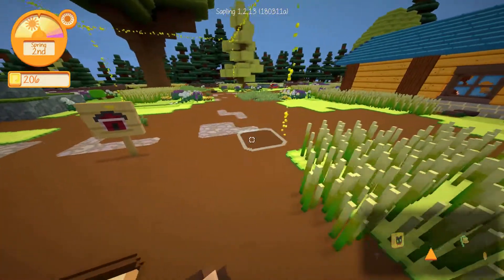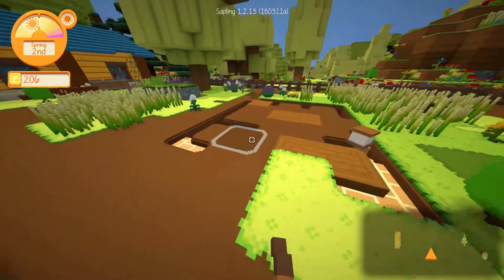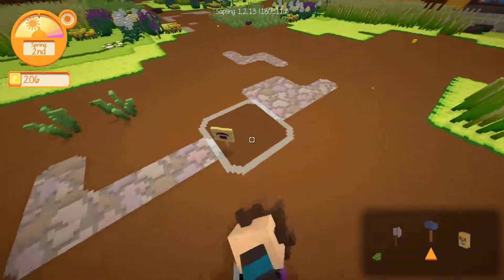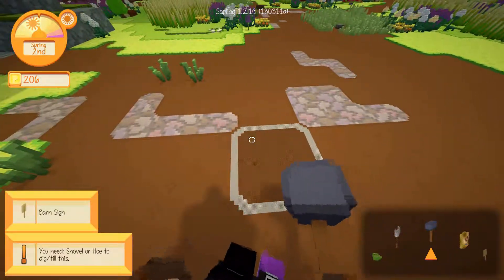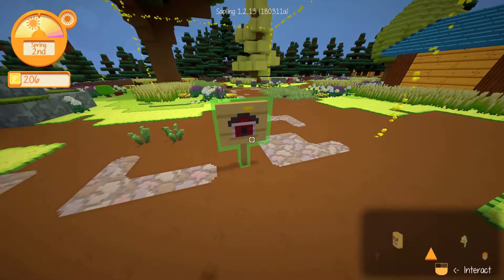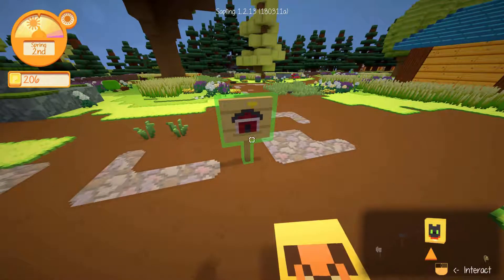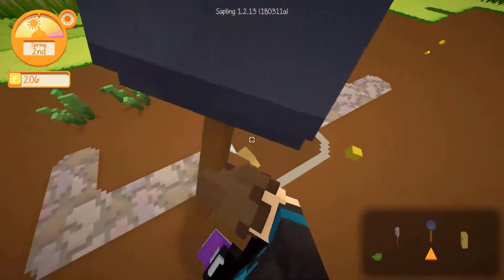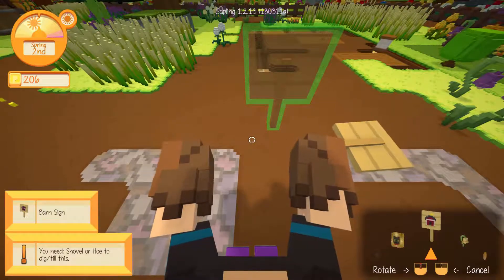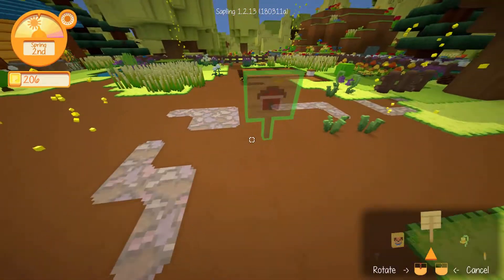It doesn't want to go that way for some strange inexplicable reason. I don't want — maybe if I do it the other way around, face the other way. It still goes that way. Oh wait, we gotta rotate it. Okay, never mind — it's me being stupid. We gotta hold the button down, there we go, and then rotate it.